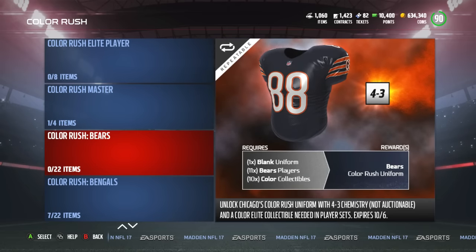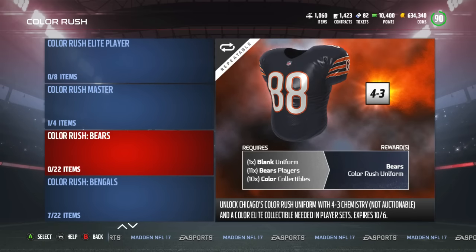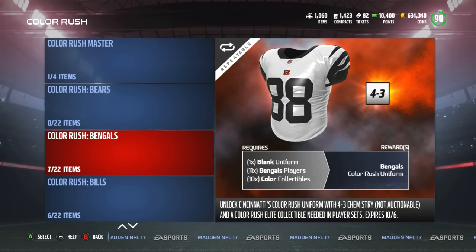You need to finish 32 uniform sets in order to get the Todd Gurley master reward. Every time you finish a uniform set, you get not only the uniform but also a collectible that you can put into the elite player pack. It takes eight of those collectibles to get one elite player pack, and an elite player pack comes with a player and the master collectible you need for Gurley.